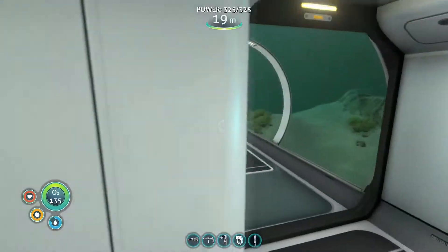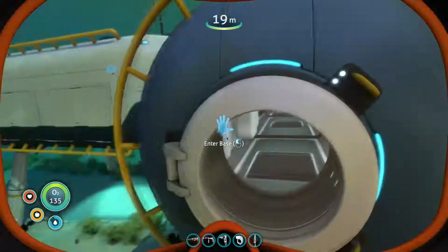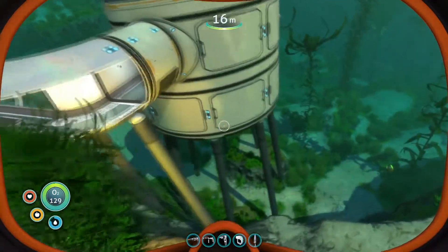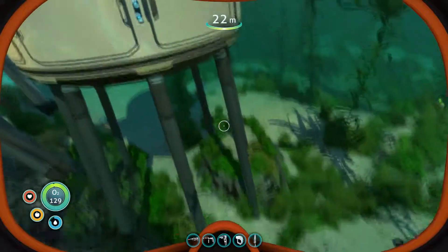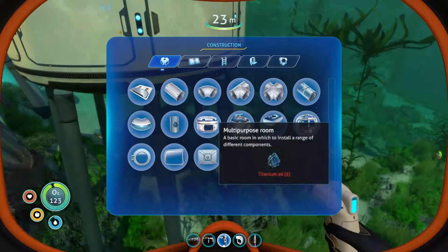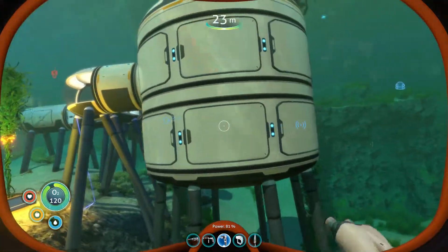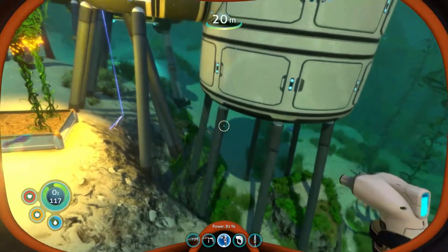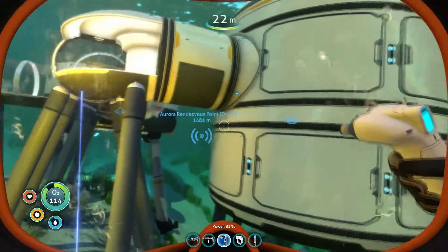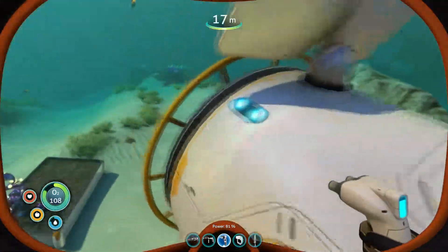If we do storage down below, I think that would make sense — do a ladder here so we can go down, and then this could be our storage area with hallways coming off of it, making this the center main part of our base. I'll leave this hallway so we can get in and out. I'm torn — I always like to do one thing but then second-guess myself. The shape is cool though.